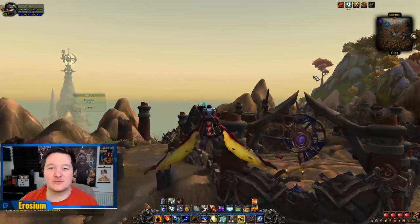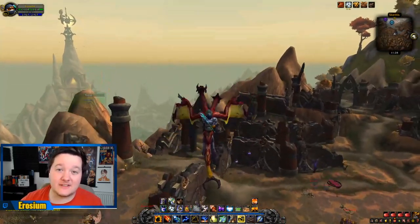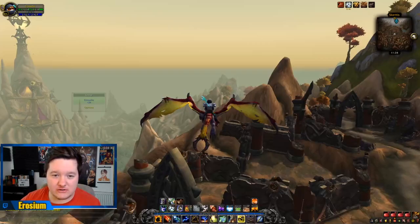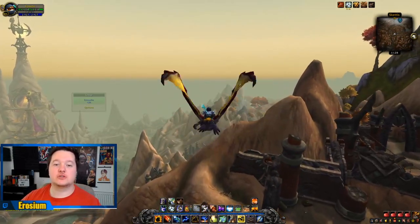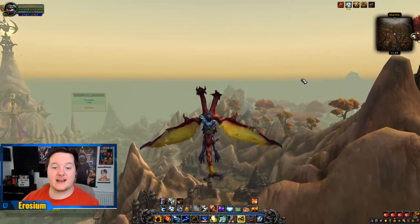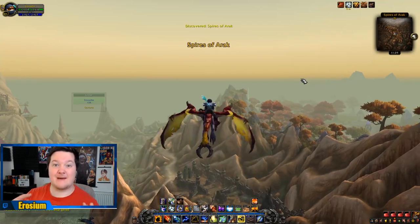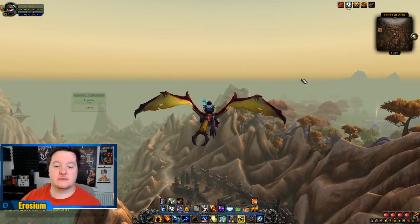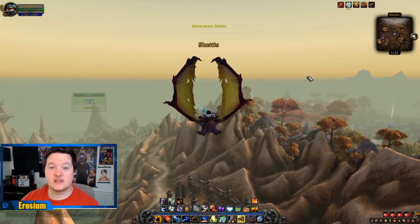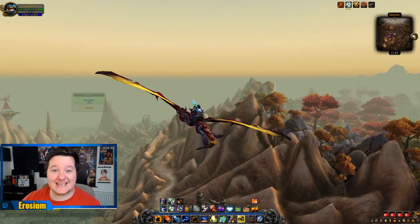Hello and welcome back to another video. My name is Erosium and in today's video we are going to be getting the Garrison Follower Admiral Taylor. This is for inscription, so it will really help your inscription buildings. This will basically allow you to have more work orders and allow your inscription building to get through the war paints much quicker. It will also allow you to have the maximum of five days on your work orders, which makes you overall much more efficient.